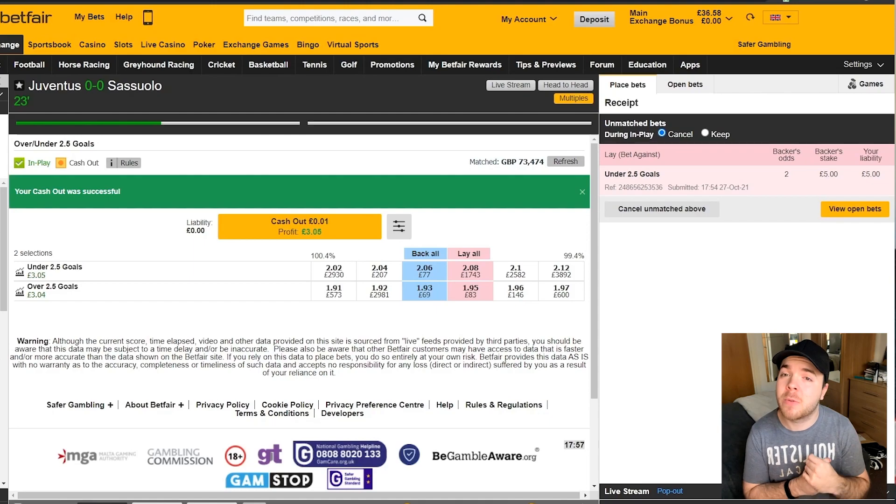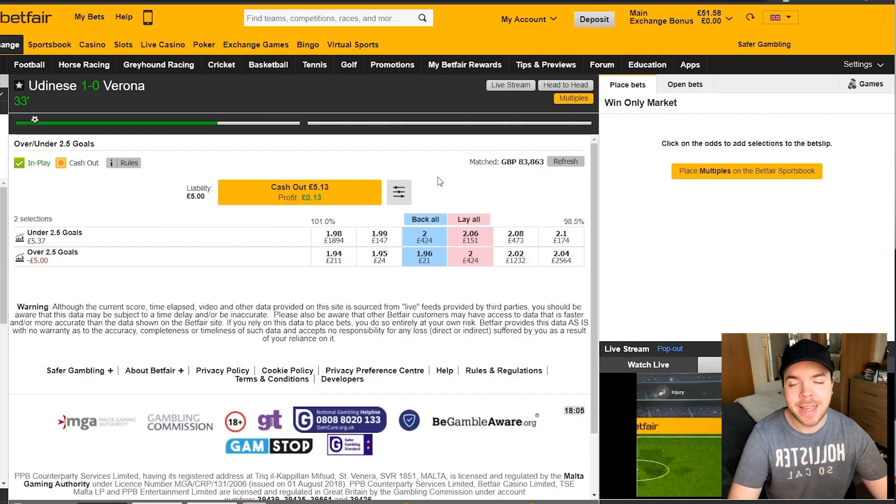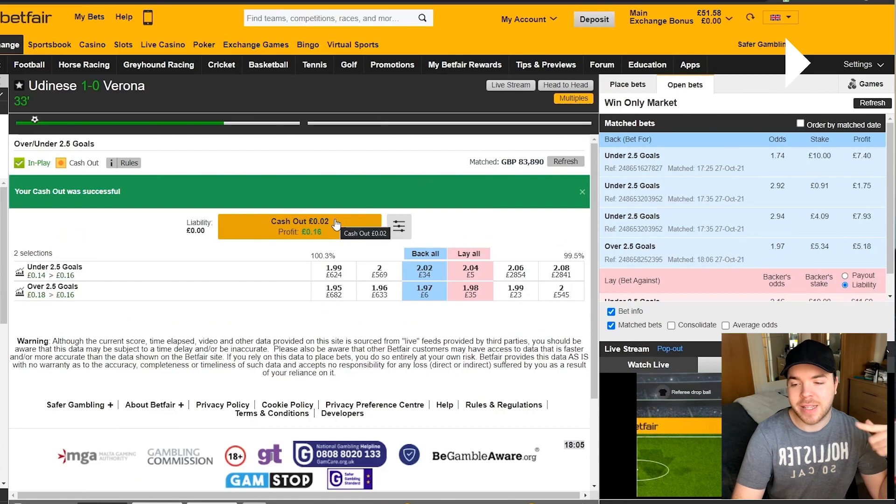The Atalanta game lost us £3.42, so at the moment we were only around about £0.38 down — not the worst scenario. Then we just had the Udinese-Verona game left. Around the 33rd minute there was the opportunity to get out for some profit. At this point, Verona were going for it a bit more — they'd had three or four shots and were really starting to get into the game. So I was happy just to cash out for that profit. At one point we were potentially losing 40-50% of our stake, but I'd also taken out £10 of liability during the game, leaving only £5. I was happy to get out and take away a profit.